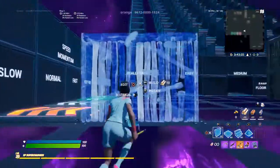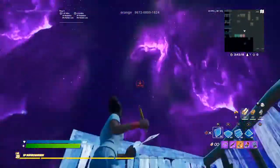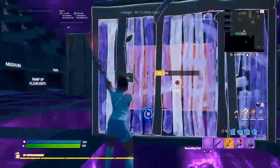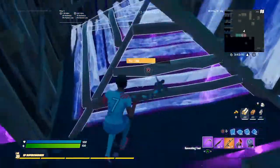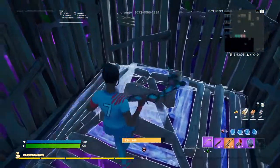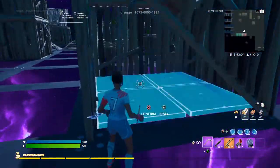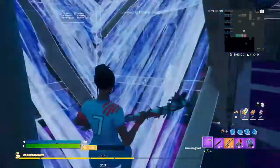There's actually another way of doing the mongrel classic as well. You take the wall again, place it, edit it, place a cone. But there's many ways you can do this — you can either leave it like this or you can edit it like this. Both ways work.